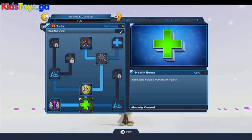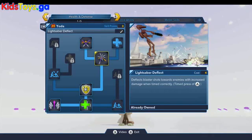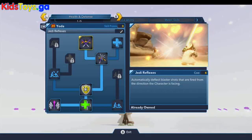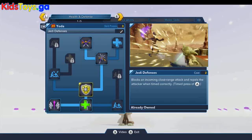Here on the health and defense tab, it's pretty straightforward with the health boost and whatnot. There is the Jedi defenses you can unlock here, as well as the lightsaber deflect and the Jedi reflexes — all skills you can unlock with any character that has a lightsaber.